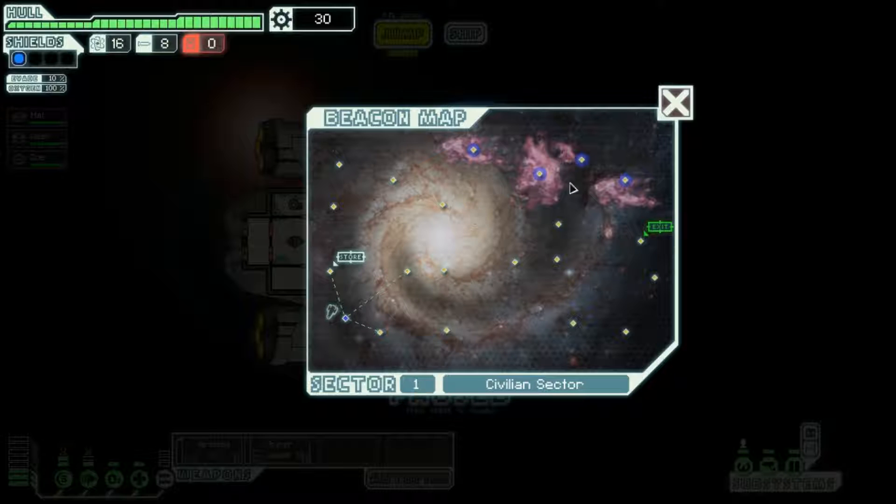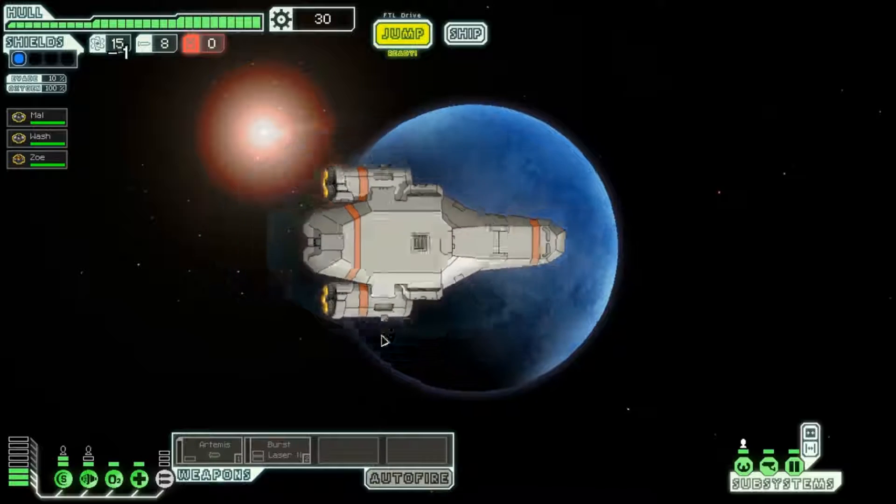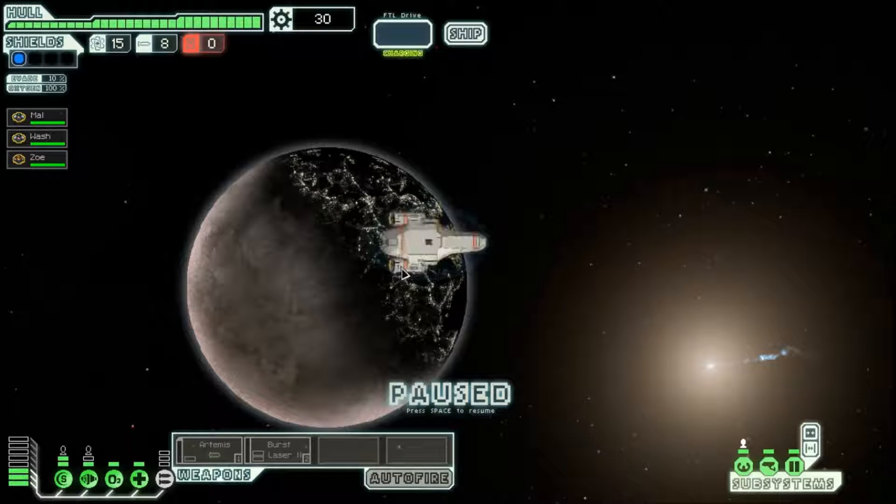After that, there could be rebel sectors, alien controlled sectors, anything. The rebel fleet will slowly make its way from one end to the other, and we have to get to the exit before them, otherwise bad things happen. The aim of the game is to get to sector eight. When you get there, there is a boss battle against the rebel mothership, which is hard as fuck. I haven't won that ever — I've got to it once. So let's get on and jump.